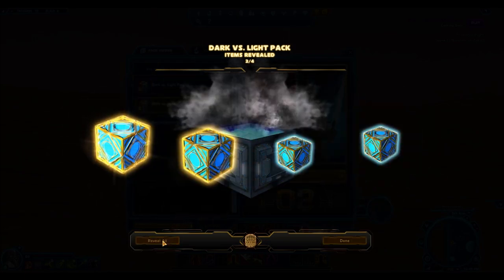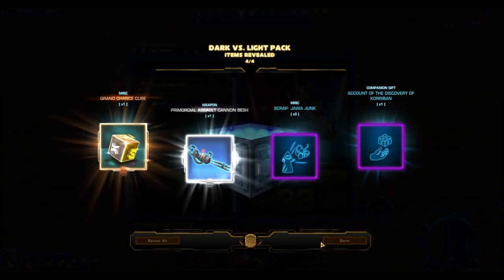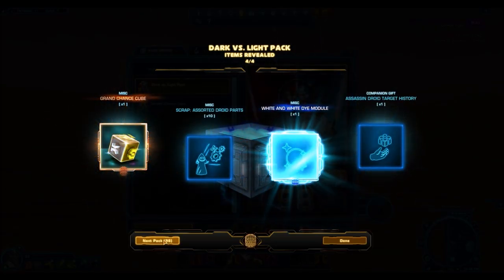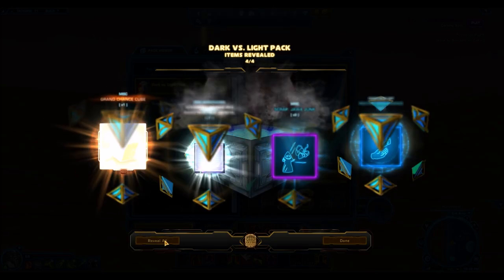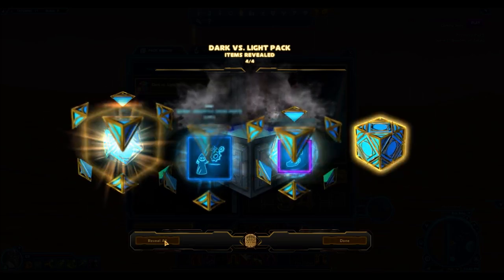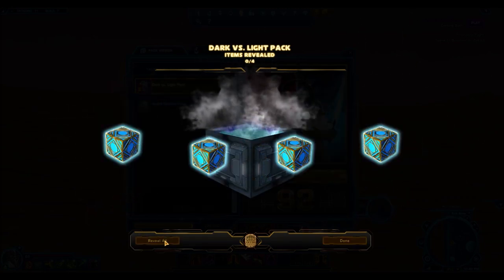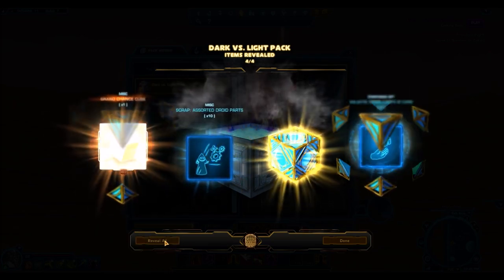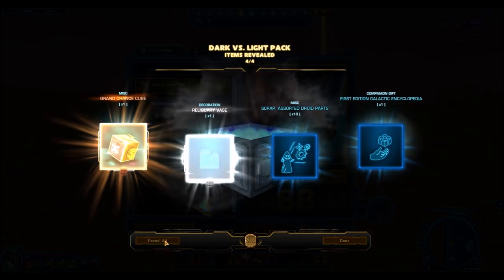That said, there's still plenty of junk — crystals drop like crazy, and there are terrible silver mounts and silver weapons. It's not uncommon to open a hyper crate and get tons of that stuff. I don't even have the energy to sell those; I'd probably just destroy them and sell the better stuff, because there's no point wasting GTN sale slots on items that sell for 10,000 credits.